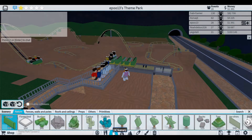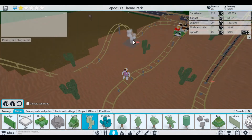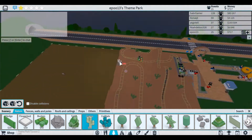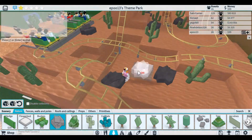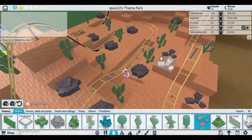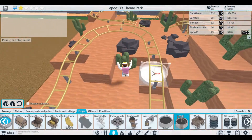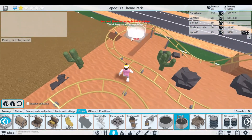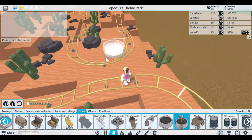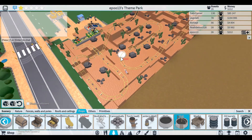We need to put down some cactuses. I want a well - I want to put it here, go around a well - but I don't even have enough money to buy it, it's two hundred and thirty. Whoa, that is a big queue! We have a huge queue for our coaster. It basically just gets better and better!